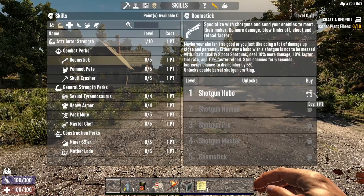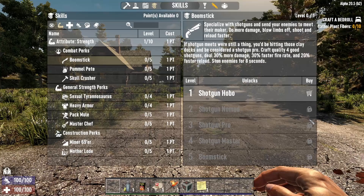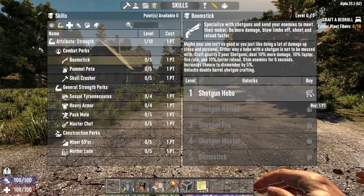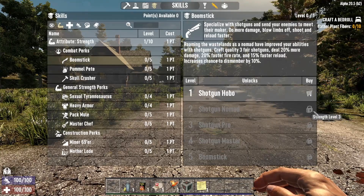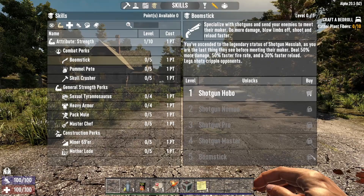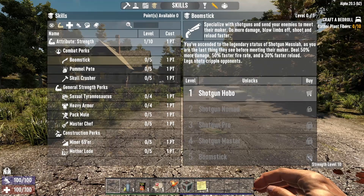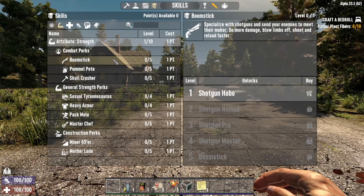Looking at Boomstick, hovering over it shows the last line says 'unlock double barrel shotgun crafting.' As you level Boomstick up you won't be unlocking new shotgun recipes, but the shotguns you craft will be of better quality level — by default you'd craft level one, unlock this and you can craft level two, and so on. Importantly, these affect all shotguns, so if you've reached Boomstick mastery but only have the double barrel schematic you can make a level six double barrel, but if you also get the auto shotgun schematics you can instantly make level six auto shotguns as well.